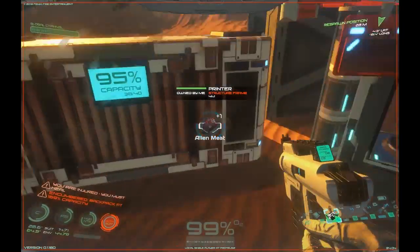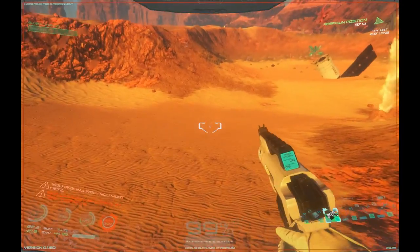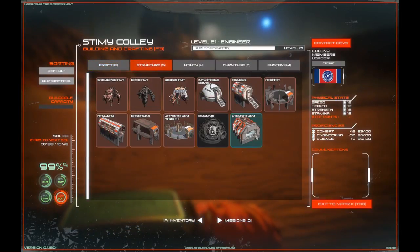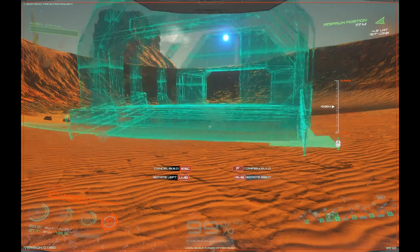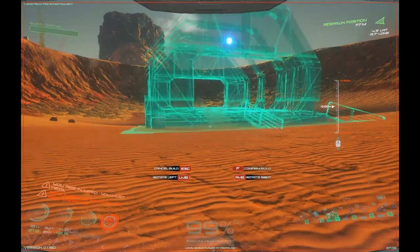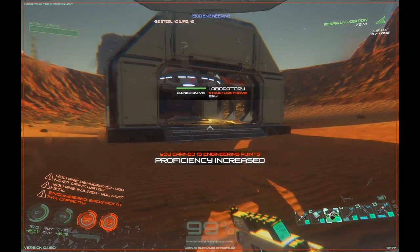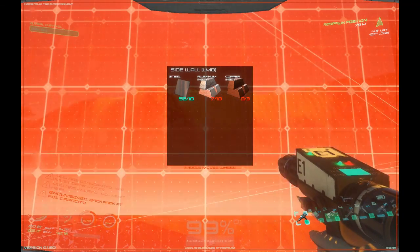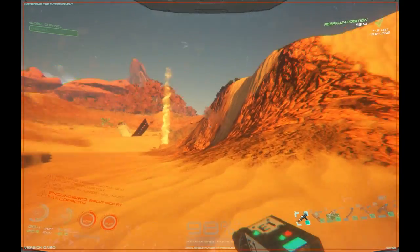Let me take that. We need this, we need that. I need copper ingots and aluminum ingots. That's actually not that bad — we'll have this done in no time. Copper and aluminum.